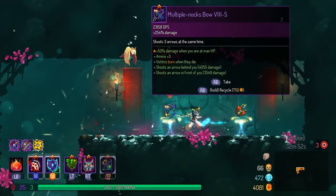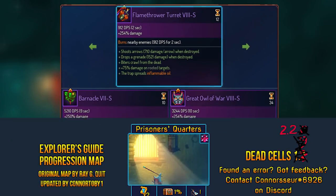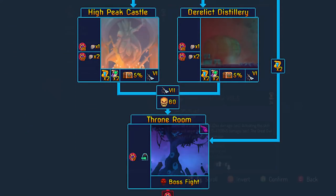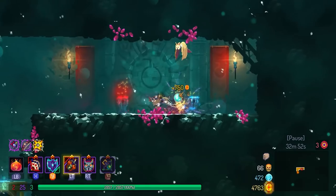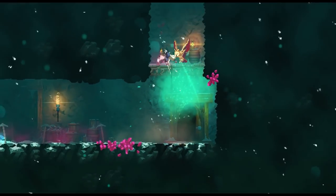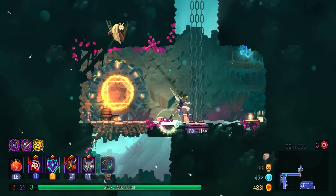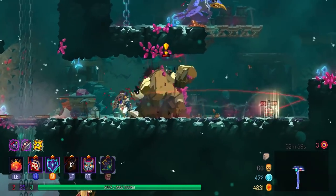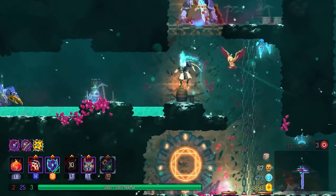Dead Cells is a much larger game than one would expect. There are a lot of biomes in this game that have unique properties that distinguish each from any other. A question I get asked a lot is how do you know which biomes to go to in every single run, and how do you optimize your builds to suit each individual biome? Today will finally be the day where I do the biome and routing guide for Dead Cells.